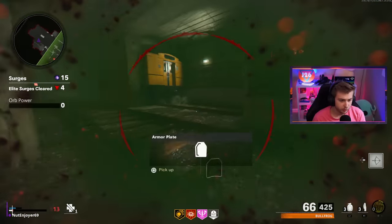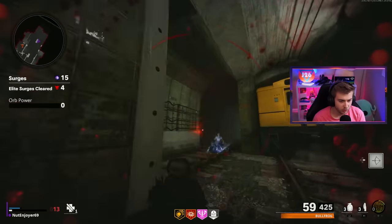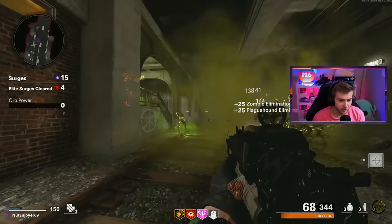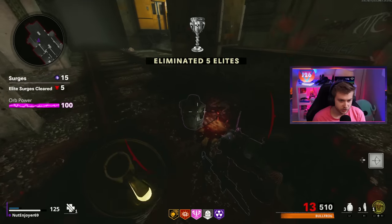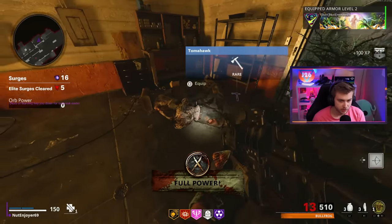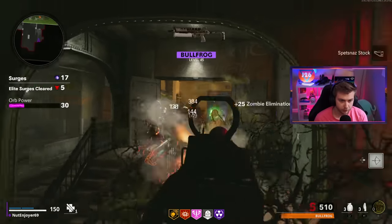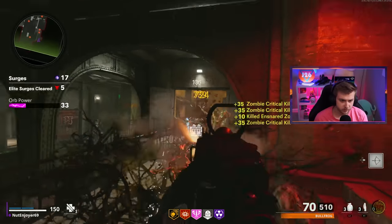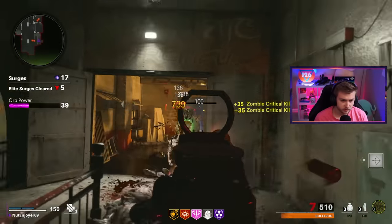That was my main gripe with Cold War—the leveling in this game is so slow and just unpredictable. These Megatons are kind of leading us out of our spot, putting all that radiation right where we were sitting. We got level two armor. Any chalices over here where they split? We could really use Pack-A-Punch soon. There's level 45—so far in 17 surges, about 16 minutes of recording, we got two levels. Not terrible.